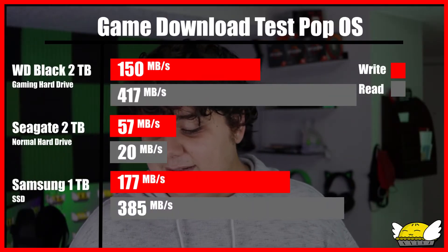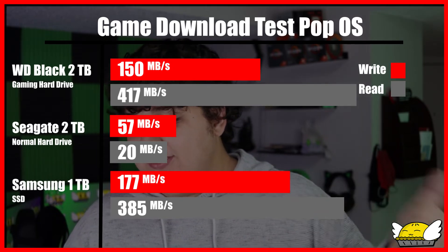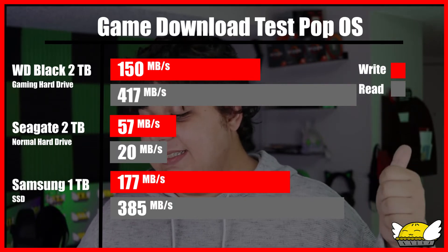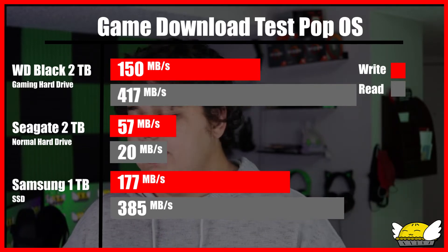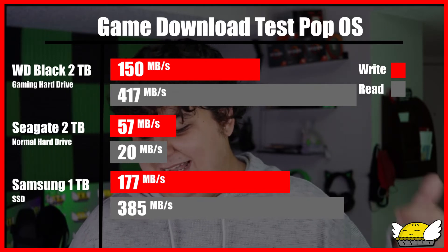On Linux, we had an interesting near-reversal at times. For some reason, my current distro wasn't as fast for the SSD. On the gaming hard drive, we got 150 megabytes per second on Steam download and 417 megabytes per second on the verification process — right up there with the SSD. On the SSD, we saw 177 megabytes per second with 385 megabytes per second for the read speed, which is actually lower than the gaming hard drive — I think that was just a Linux thing. For the normal drive, we got 57 megabytes per second with 20 megabytes per second read speed. It definitely didn't do very well on Linux with the normal drive.